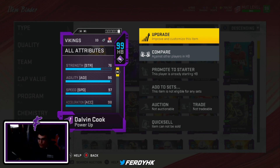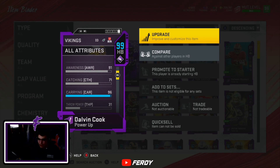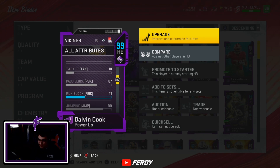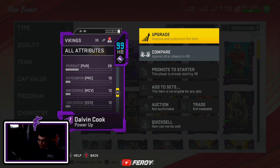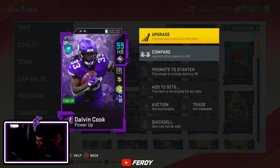So if you were curious, that's how I got him to 99. He has 97 speed, 96 agility, 98 acceleration, 96 carry, and this guy just plays crazy — 88 stiff arm, 88 spin, 98 juke. There's really nothing this card can't do. This card just feels amazing; he's one of my favorite running backs I've used this year.